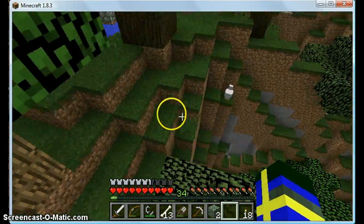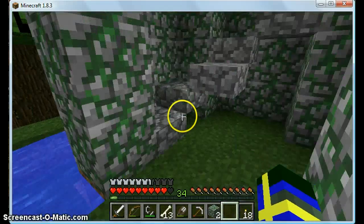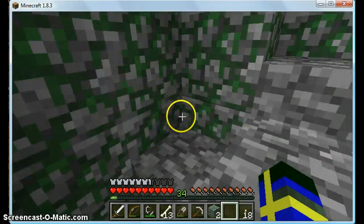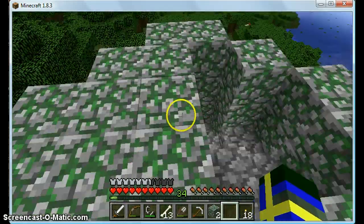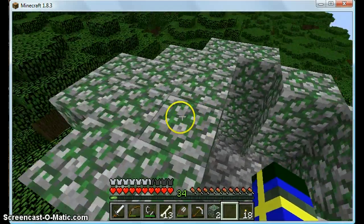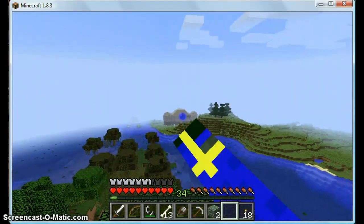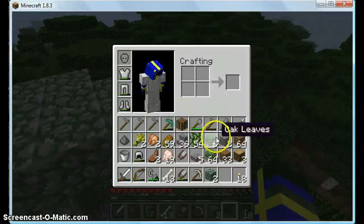I've basically done the really boring part that you don't want to see — I built a massive spiraling staircase up. You can't make a staircase out of that. And what I'm going to be doing here is making a leaf roof, because this is actually tall enough — I can actually see it from over there. But yeah, I'm going to be making a leaf roof.